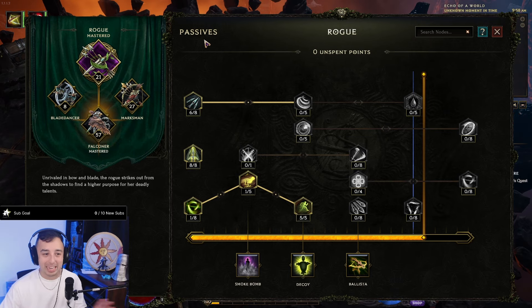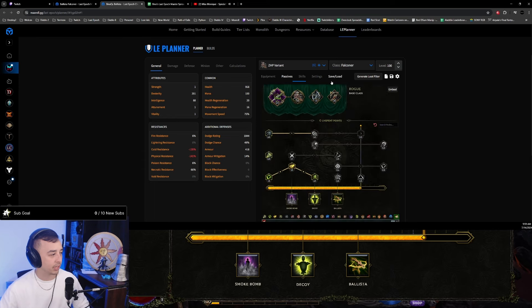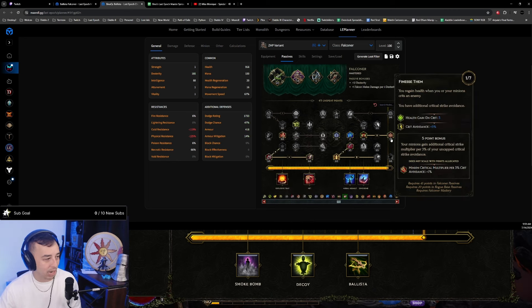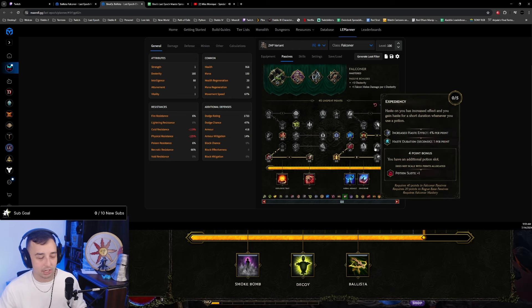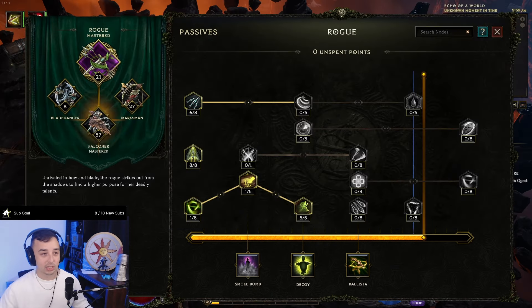For Passives, you want to go for as much damage as possible — it's very straightforward. Just follow the passive setup on Max Roll. There is a small bug in the planner where it grabs a point one node early; just put one extra point into Relentless Talons or Expedancy and you'll be fine. Follow the skill progression: Dexterity, damage, minion damage, Crit Avoidance, flat damage — just grab as much damage as possible.